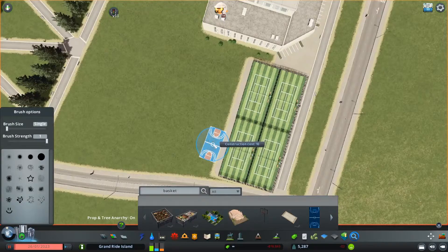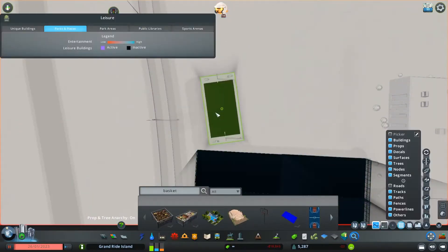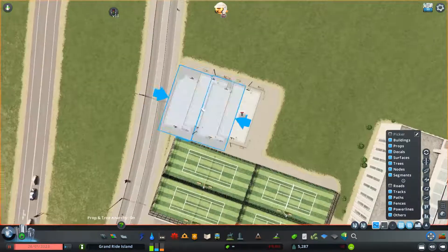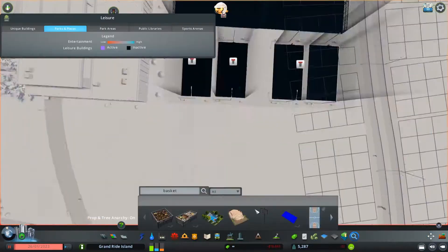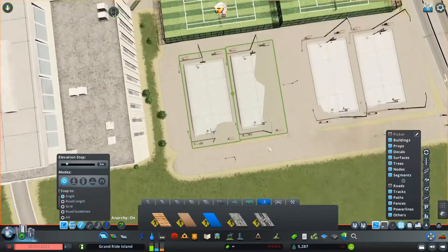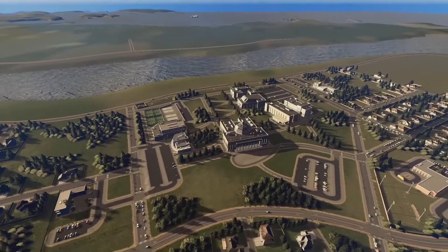I also put down a couple of basketball courts, because again most schools have these. It's not clay for the pavement — it's actual concrete — but that's still pretty cheap.